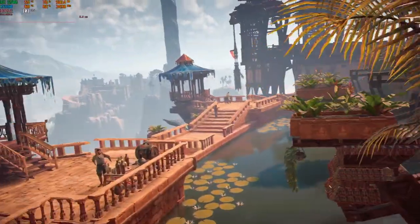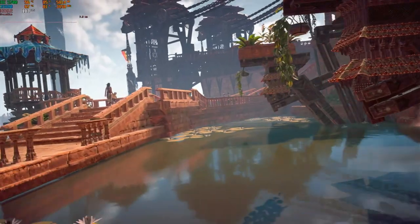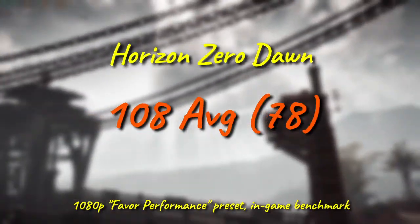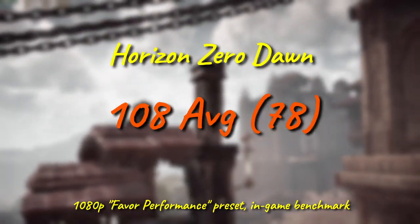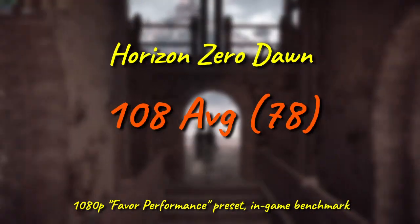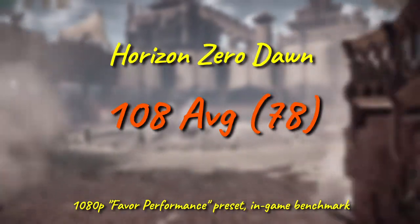Finally, Horizon Zero Dawn follows suit with performance gains nearly identical to Forza Horizon. The average here climbs solidly to nearly the 110 FPS mark, with the 1% low flirting with 80 this time out, giving plenty of room to crank the settings and stay above the 60 mark in this visual wonderland.